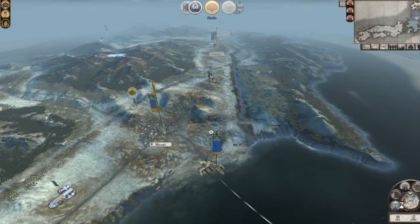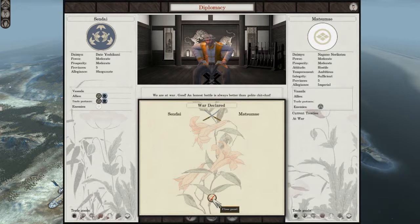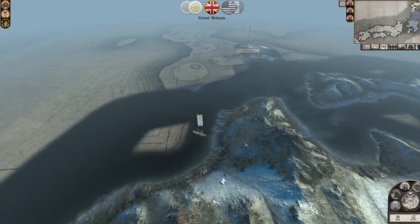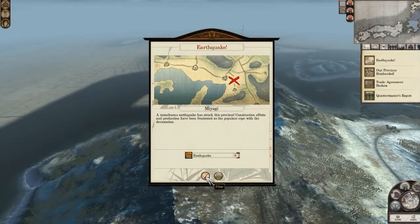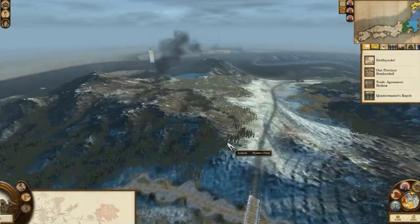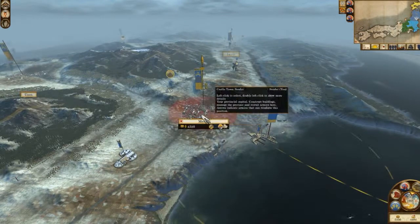This is the longest end-phase I've seen. War declared! I don't need my allies for this — I was gonna declare war on you guys later, but you helped me do that. They bombarded me — an earthquake in Miyagi! Too much money just to repair that and they're gonna bombard it again — screw them.